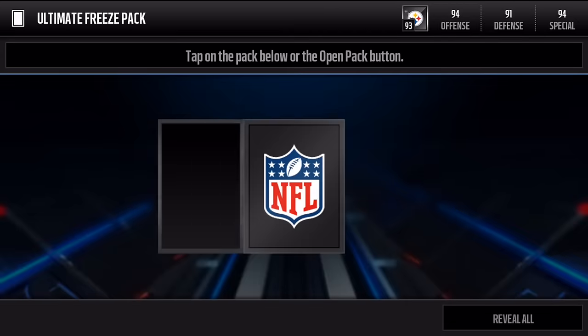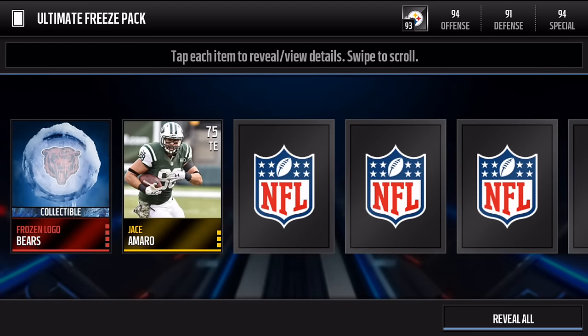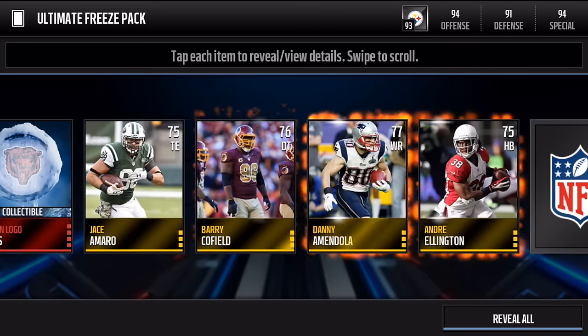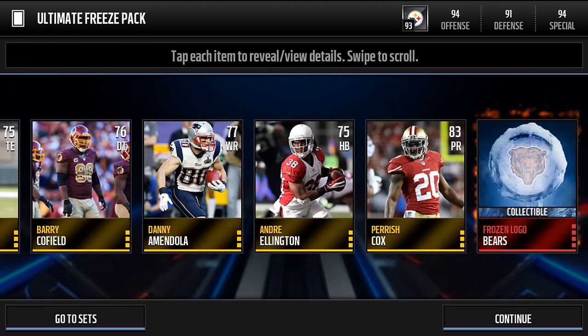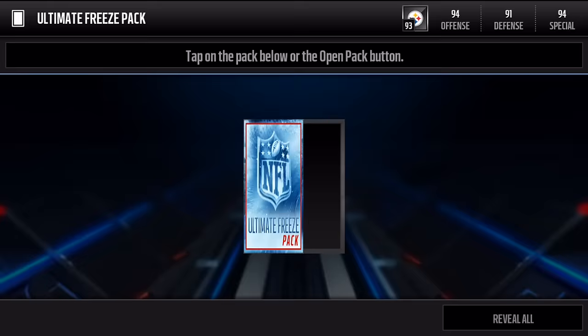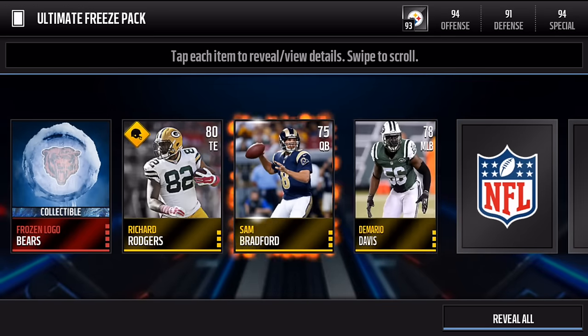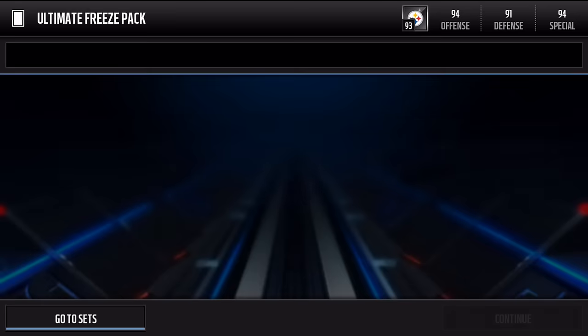Let's go ahead and open up all three of these Ultimate Freeze packs — these things just look great. We get a Bears logo, which is elite, and another Bears one. You get two frozen items guaranteed. Moving on to the next pack: Richard Rogers, another Bears — what the heck!